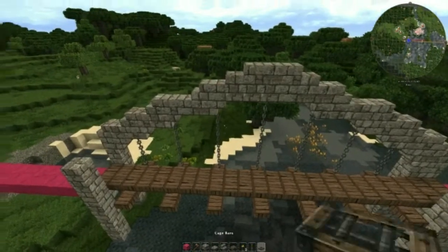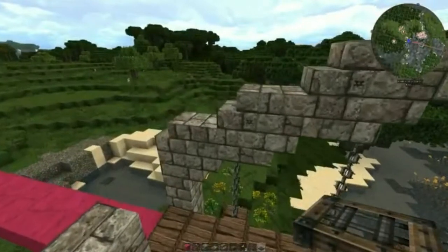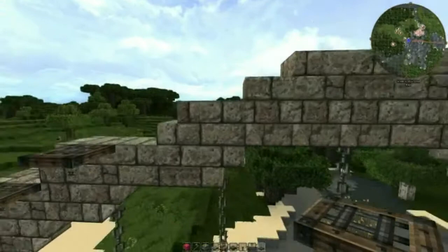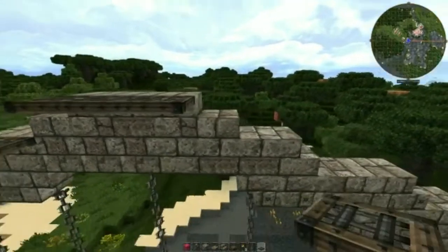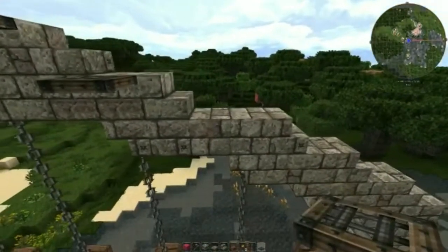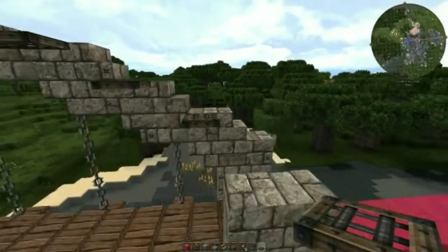Next we'll add some cage bars. The purpose of the bars is to tie the two side-by-side archways together. It also makes a sort of a roof over the walkway.